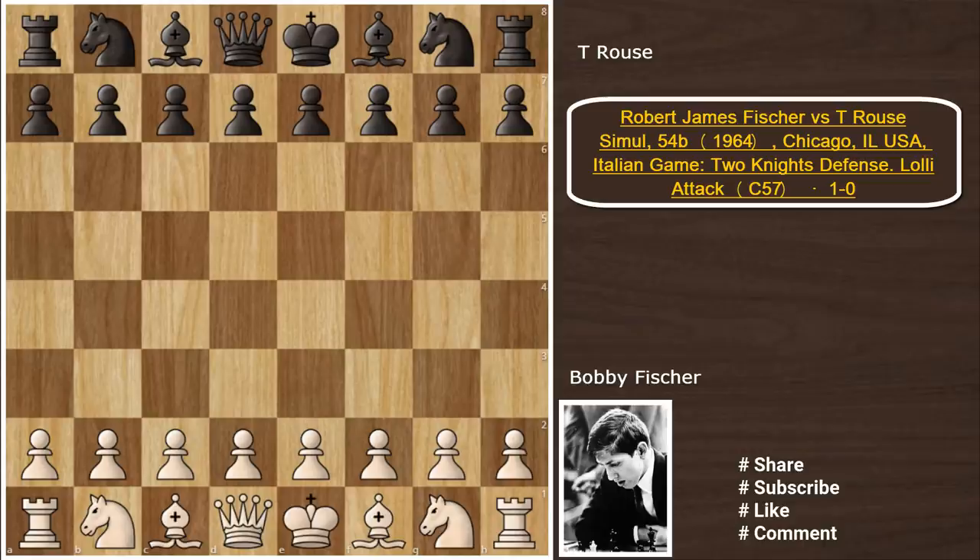Hi, I'm Ashwin. In this video, we will look at another aggressive chess opening — the Lolly Attack — which is a better version of the Fried Liver Attack. With the Lolly Attack, we first prepare a Knight Sacrifice on f7 by playing d4 and sometimes even castling.